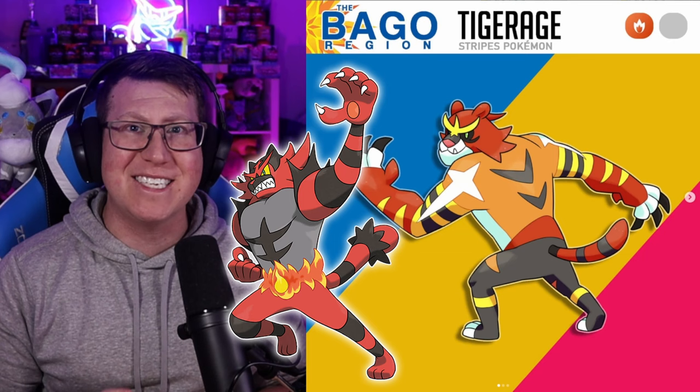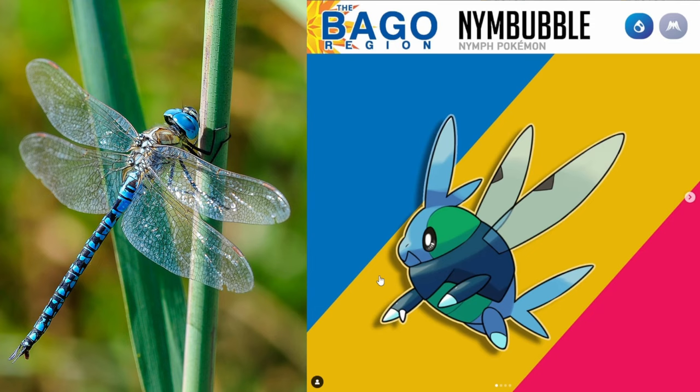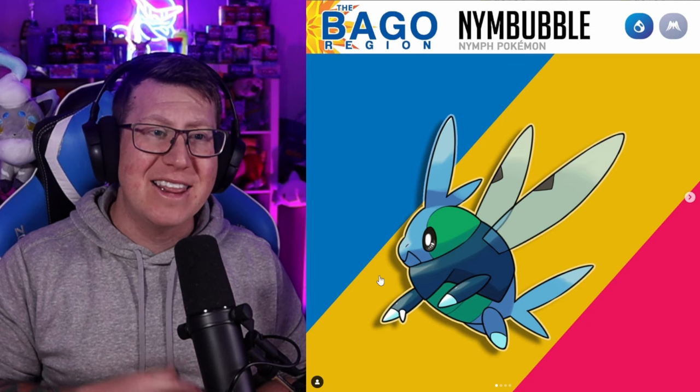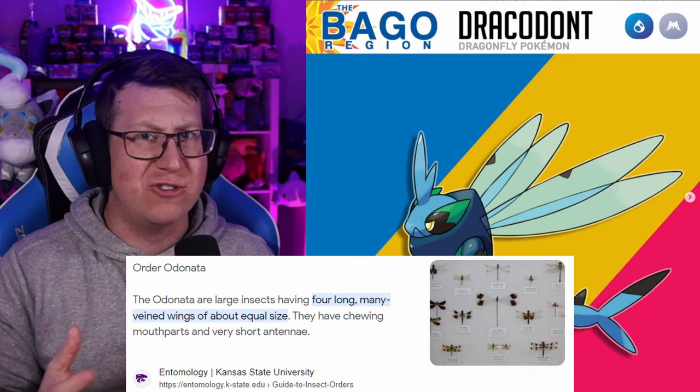Our Water starter is called Nimble — interestingly, there's now a Nimble Pokémon in Scarlet and Violet, but this was originally created before that, so it just happens to be the same name. This is based off a Dragonfly Nymph and I think it looks very, very cute. It evolves into Nimble, which has gained wings now — more like a Dragonfly — making it a Water and Flying type. It evolves into Dracodon, Water and Flying again. The name actually has the word Odonata in it, which is the order of Dragonflies. I'm going to pick the Water starter — let me know in the comments which starter you're going to pick.